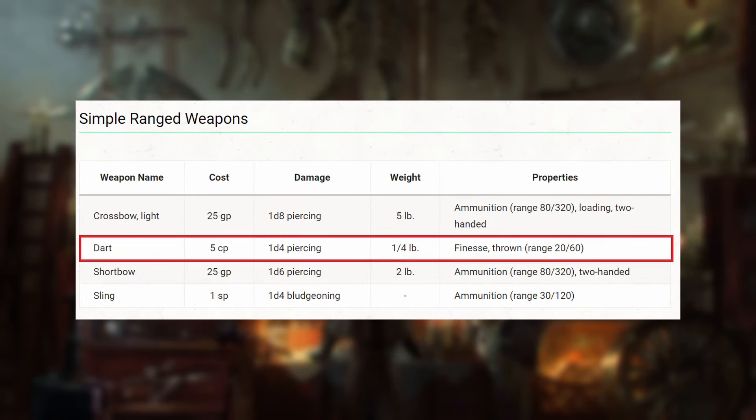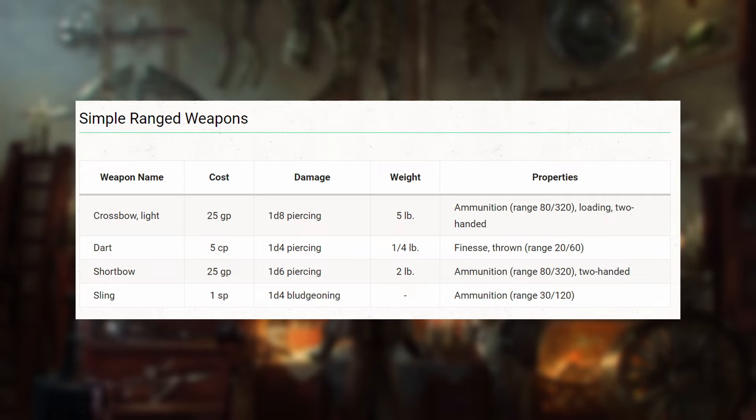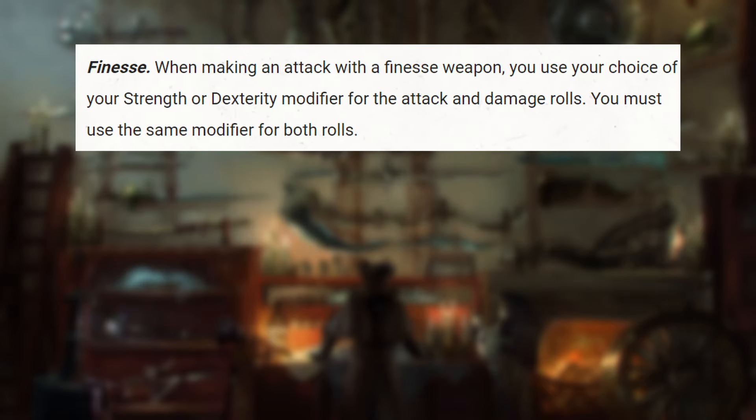In 5th edition, the dart costs 5 copper pieces, weighs around 100 grams, deals 1d4 piercing damage, and has the finesse and thrown weapon properties. On paper, the dart appears to be a ranged reskin of the dagger. However, a closer look at its mechanics shows that the dart can actually be pretty versatile. The finesse property allows the user to add either their dexterity or strength when making attacks, normally giving dexterity-based classes a melee option while not restricting strength-based classes. As the only ranged weapon with the finesse property in 5th edition, the dart allows the wielder to use either their strength or dexterity for attack and damage rolls, making it a ranged weapon that strength-based classes can use effectively.